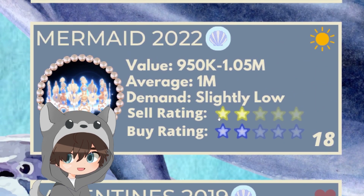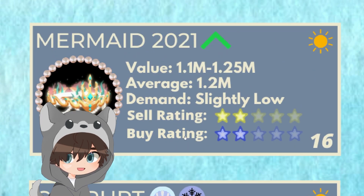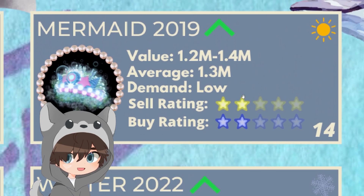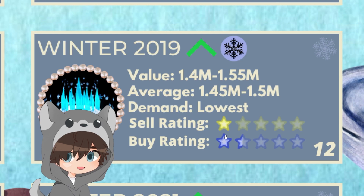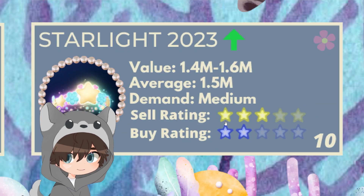Easter 2019 averaging 900k, Valentine's 2019 averaging 1 mil, Mermaid 2020 averaging 1 mil, Corrupt averaging 1.15 mil, Mermaid 2021 averaging 1.2 mil, Winter 2022 averaging 1.2 to 1.25 mil, Mermaid 2019 averaging 1.3 mil, Winter 2021 averaging 1.3 to 1.35 mil, Winter 2019 averaging 1.45 to 1.5 mil, and Autumn 2019 averaging 1.5 mil.